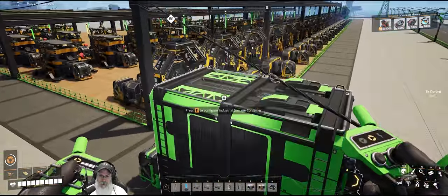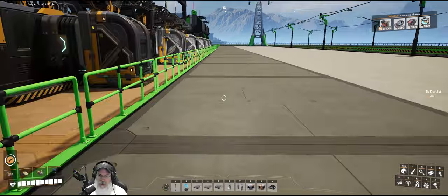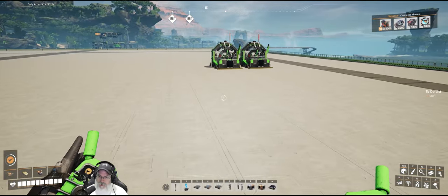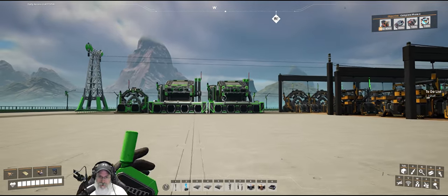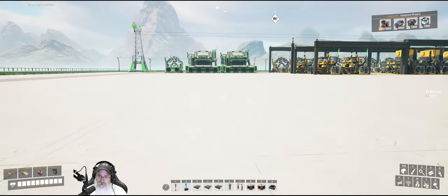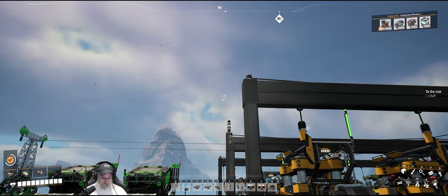We're going to set up circuit boards here, killing two birds with one stone: feeding them directly into the manufacturers for Assembly Director Systems, which need circuit boards as one of four ingredients, but also using the crystal computer recipe for our computer part of the build since that only requires assemblers, more circuit boards, and crystal oscillators. The circuit boards will both feed the assembly directors directly and provide the first ingredient for our crystal computer line, which we'll probably build next. I've tested the blueprints and everything worked, so now we build it on camera.